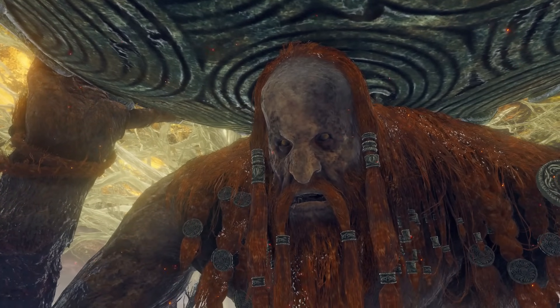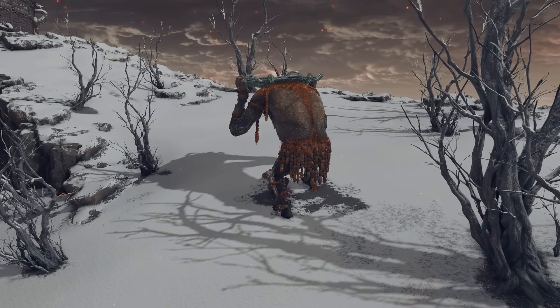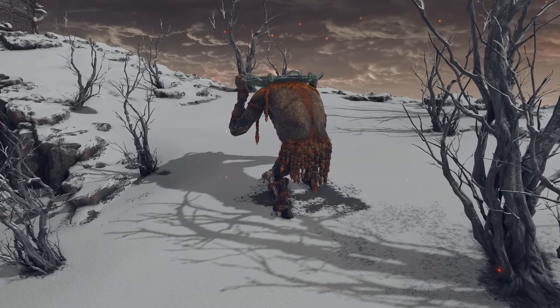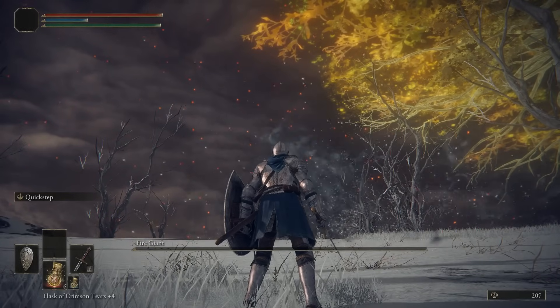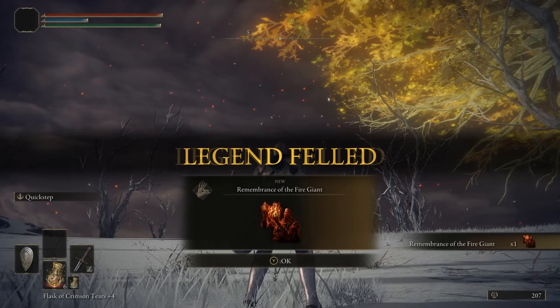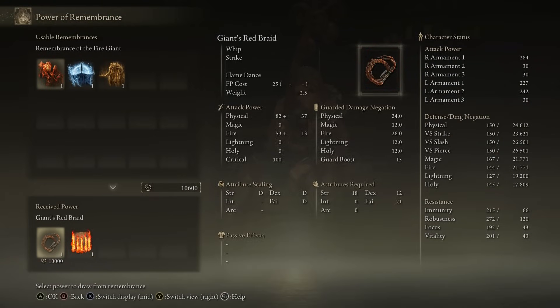The Fire Giant has 43,000 HP, and you'll gain 180,000 runes when you kill him. You'll also receive the Remembrance of the Fire Giant, which can either be used to gain another 30,000 runes, or given to any in Roundtable Hold in exchange for either the incantation Burn-O-Flame or the weapon Giant's Red Braid.